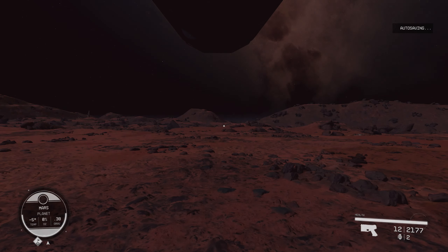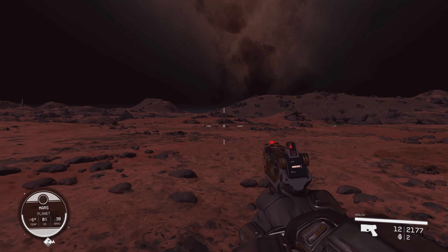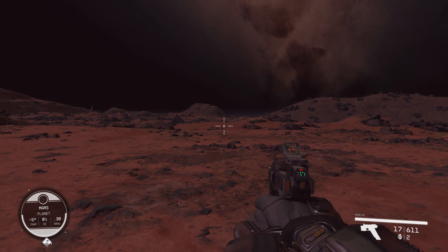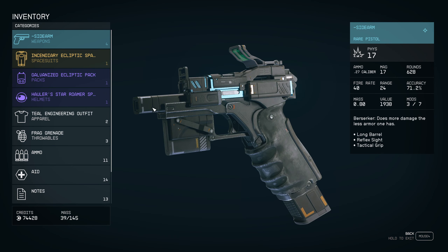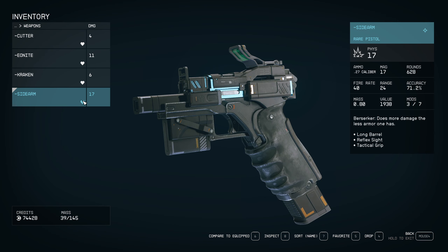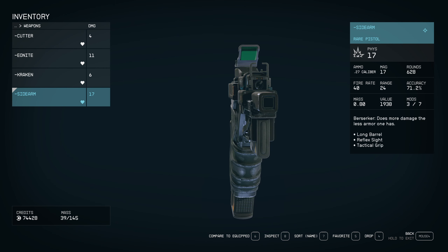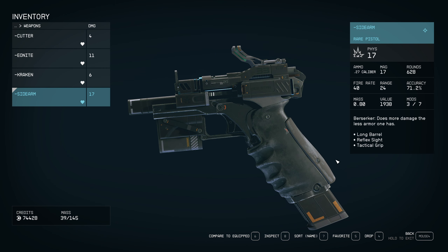Exit ship. I like it, I like it a lot. So this is the — I renamed it to 'sidearm.' This is the Basarka version. I added a long barrel, reflex sight, and a tactical grip to it. I have enough ammo for it as well, this should be fun.